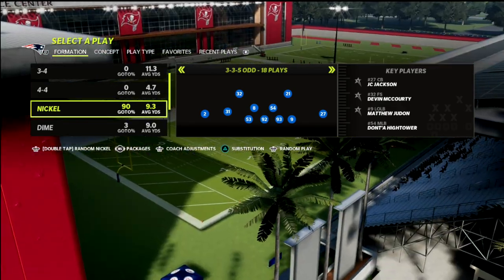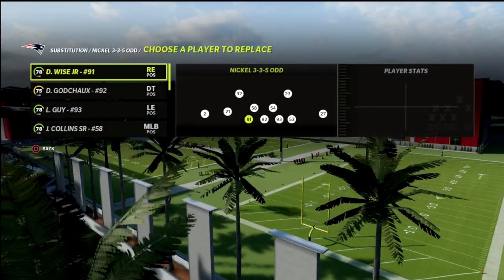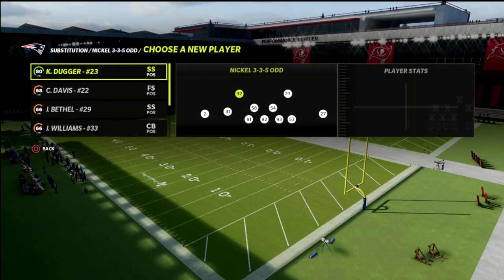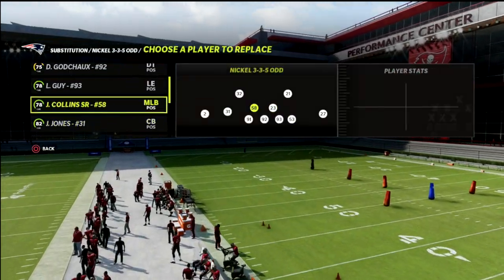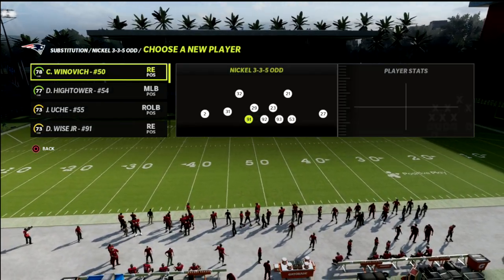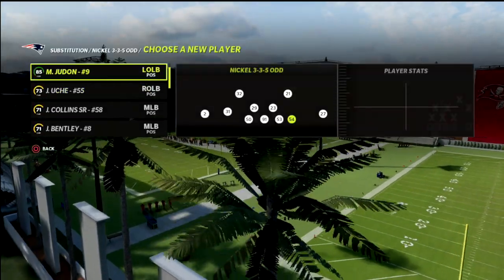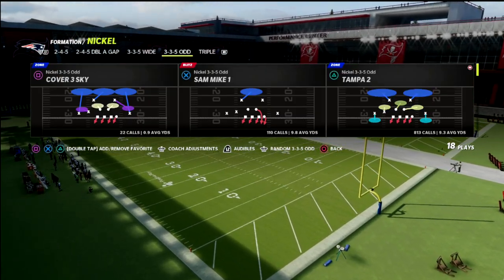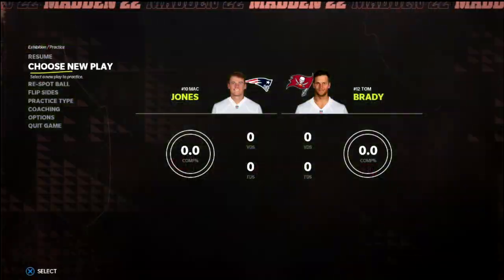We're going to use a package within the defense — flick the right joystick left once to put the strong safety inside package out there. Then resub in all your corners and safeties back to their positions. At the linebacker positions, we want to put safeties so we can play the pass better, and down underneath we'll put pass rushers. Ideally you want pass-rushing ability on those players. We're going to talk today about the Tampa 2 defense.